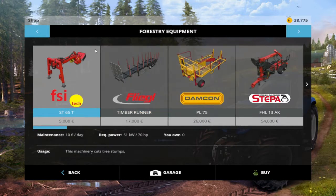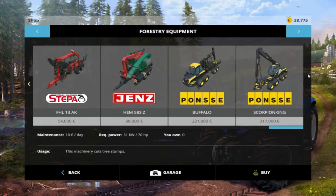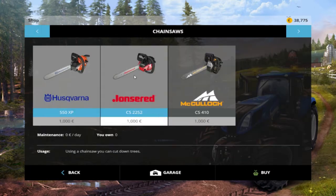Now here we've got Forestry equipment. There was a mod for 2013 that let you do forestry, but they've actually added it into 2015 with a bit more detail than the mod had. Look at all this equipment available — this is all for your forestry. You'll also have your chainsaw to cut down trees, which is pretty epic as well.